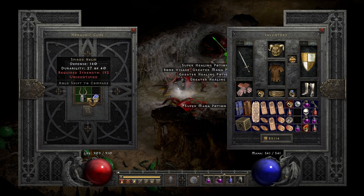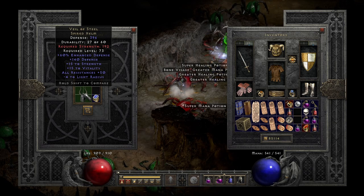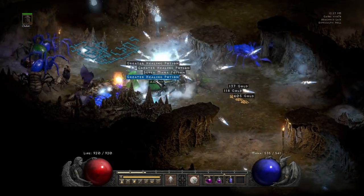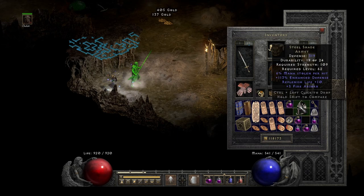Which one is it going to be? Dang it — this is a Veil of Steel, nobody ever uses this. Another really rare helmet drops next: unique Armet. Such a shame that this item is not useful in D2R — Steel Shade with only 5 Fire Absorb.